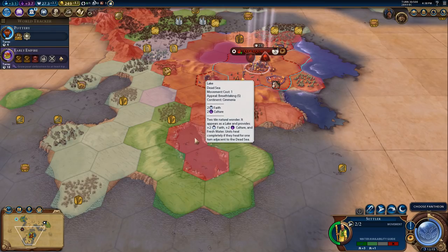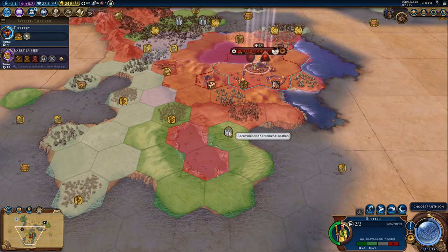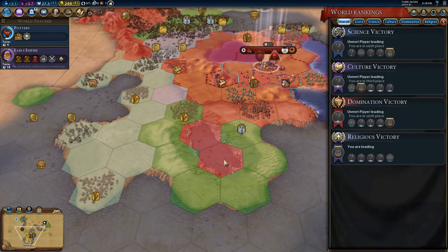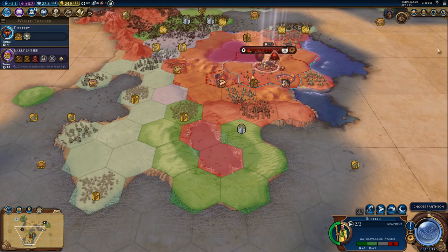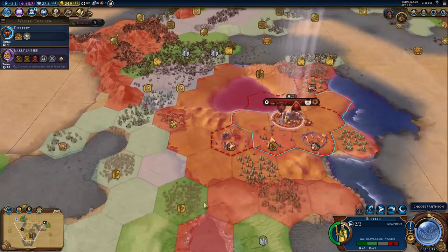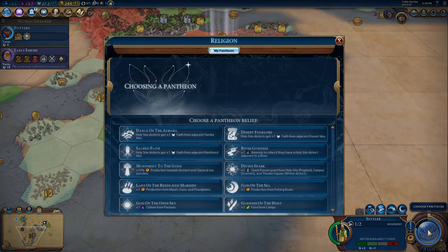Plus two faith and two culture on each square - that could be quite worth grabbing. Our culture is doing okay, science is quite low, religion we're leading. Maybe we are going to try and grab a religious great prophet. How are we doing towards the great prophet? Zero - but maybe that could be what this new city is for, to start a religion.